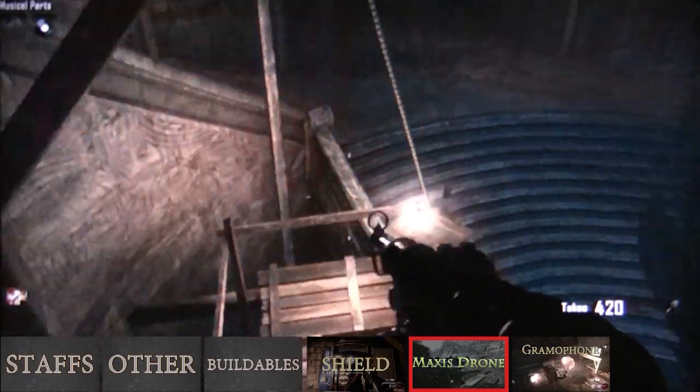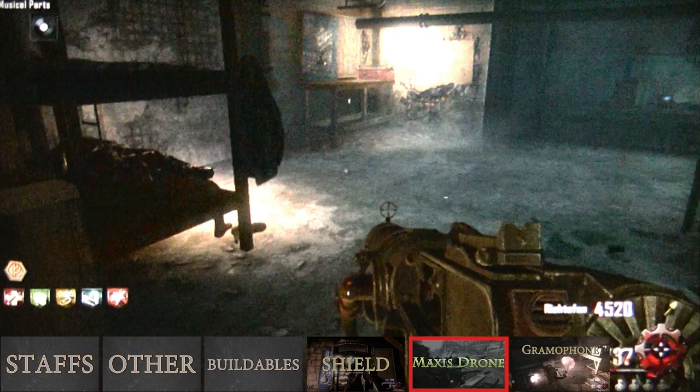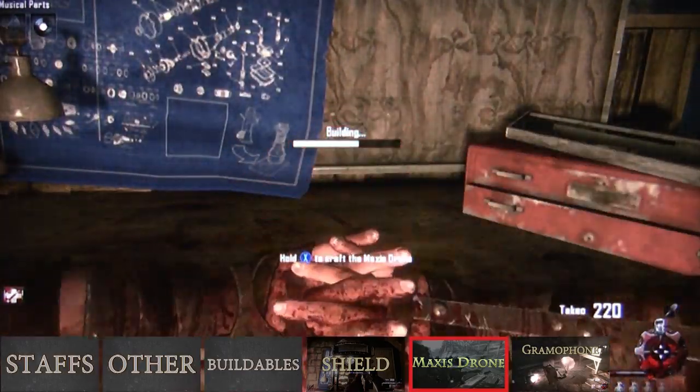There are three crafting tables to build the Maxis drone at: one in the wind tunnel near juggernaug, another in the workshop next to generators 2 and 3, and the last is below the church. I recommend building this at the church.